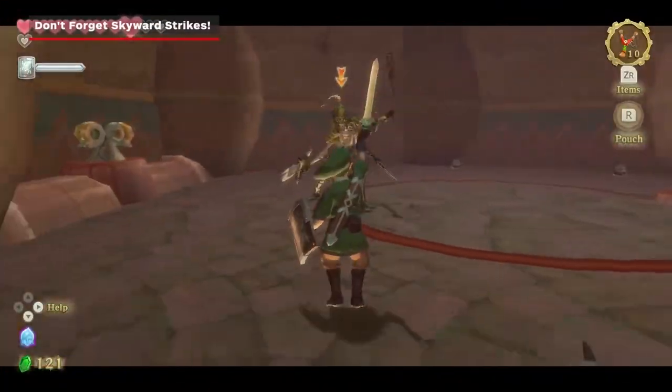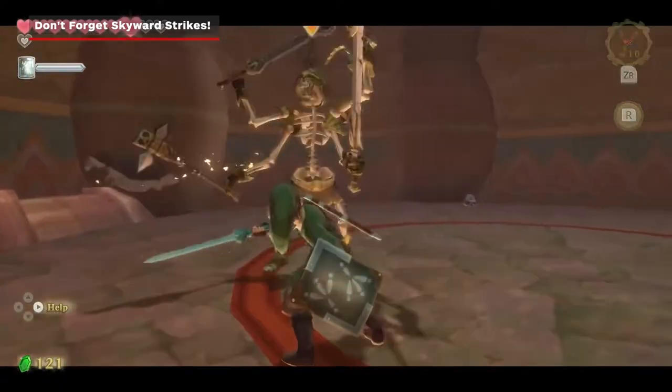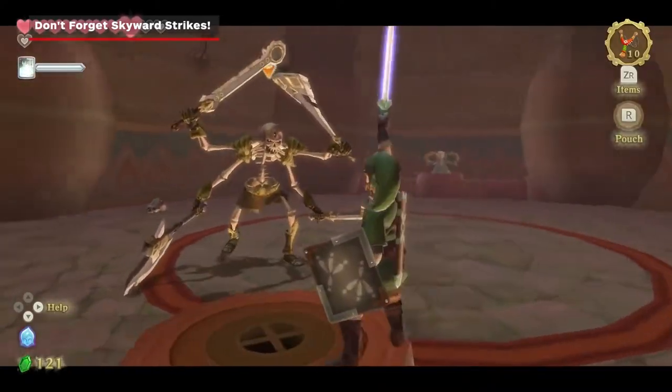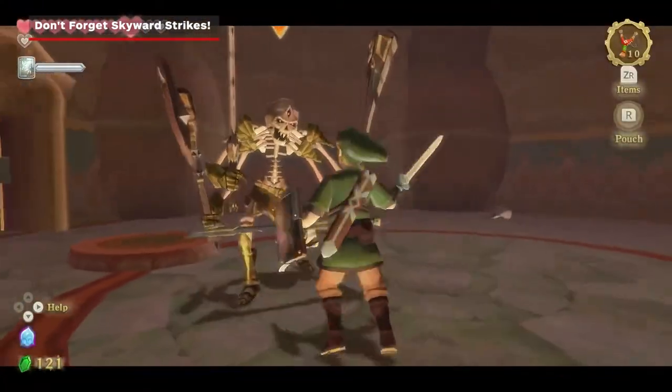Skyward Strikes aren't just for activating fancy mechanisms — they're also a very valuable combat tool and a great way to initiate fights. They're powerful, can hit multiple targets at once, and are great for dealing with things like beehives, crows, and other enemies that attack from a distance.